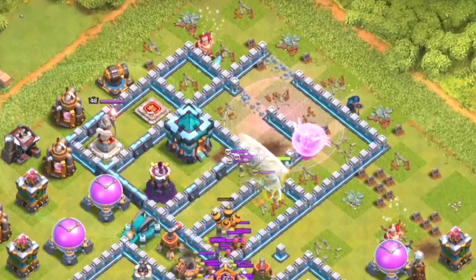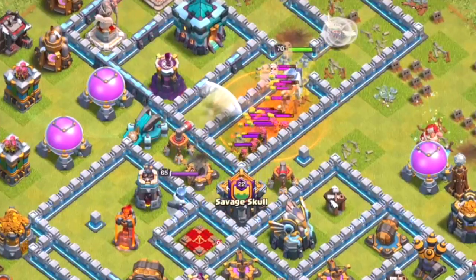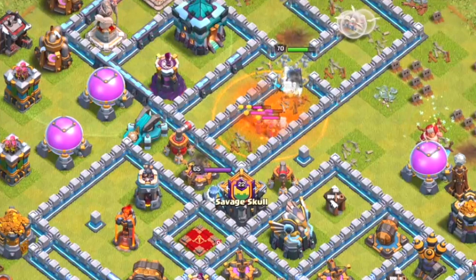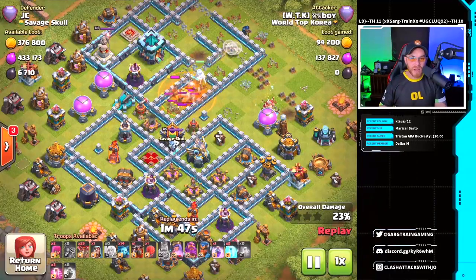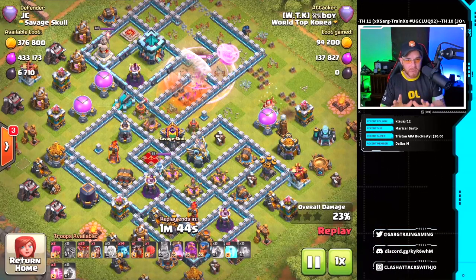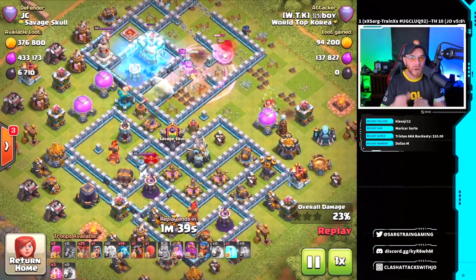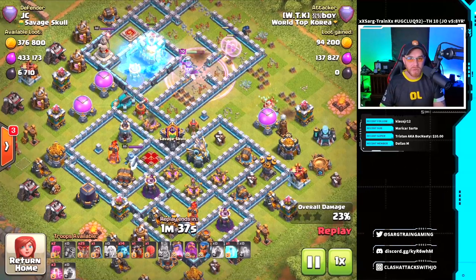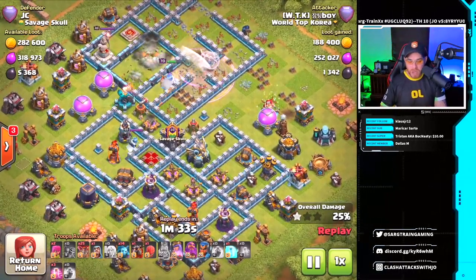The queen steps into the first air defense, having to deal with clan castle troops — a whole mess of archers and witches, which are a pain to deal with. The poison spell helps the queen. No rage spell required yet — the queen steps in a moment later, rage spell drops, and the queen steps into that tier one giga inferno tower. Freeze spell dropped on the town hall to deal with it and preserve the life of what healers remain.